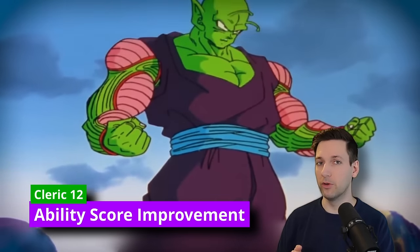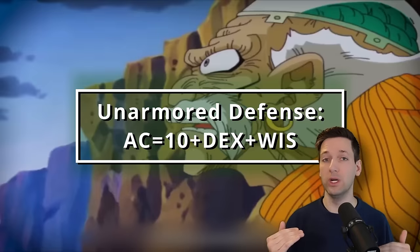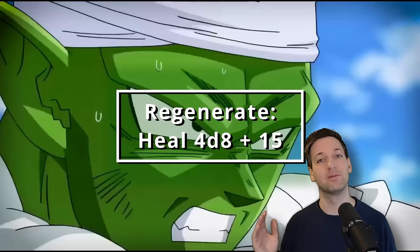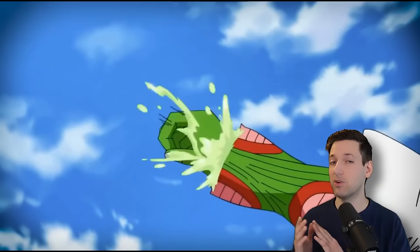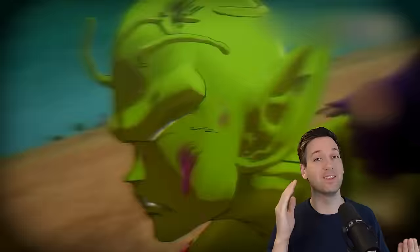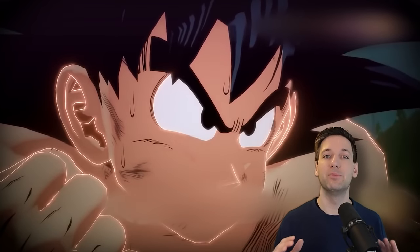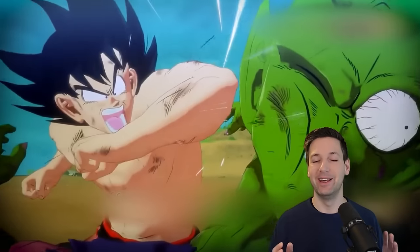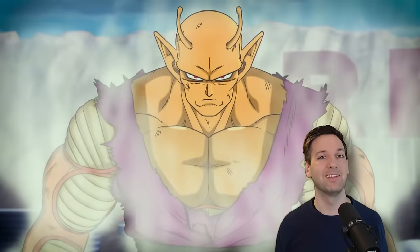At 12th level of Cleric, you get another Ability Score improvement, so we're going to max out our Dexterity — meaning we now have 20 Armor Class by default even though we're not wearing any armor. At 13th level, you get access to 7th-level spells. We're going to grab Regenerate, an insanely powerful spell in melee combat. It lasts an hour, doesn't require concentration, and constantly heals you. As soon as it's cast, you regain 4d8 plus 15 hit points, and you regain 1 hit point at the start of every one of your turns. This spell specifically says it can regenerate small pieces of your body after 2 minutes.